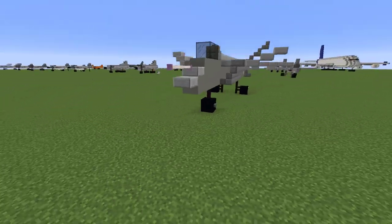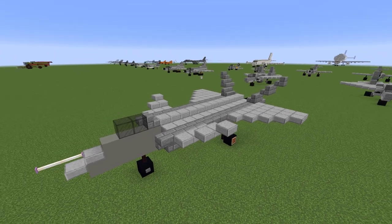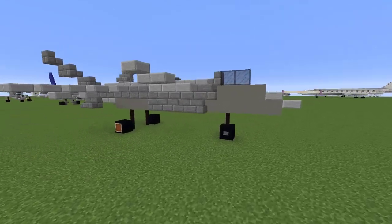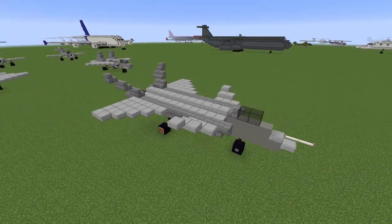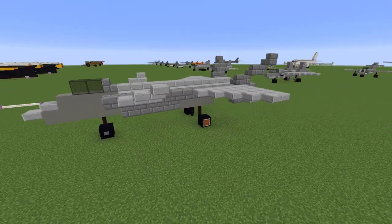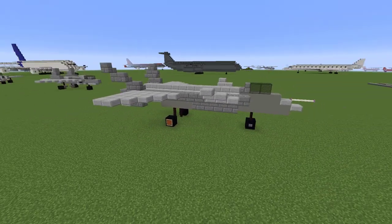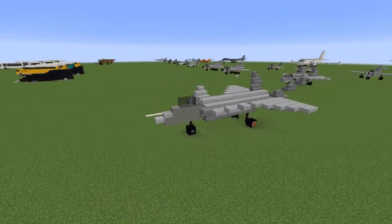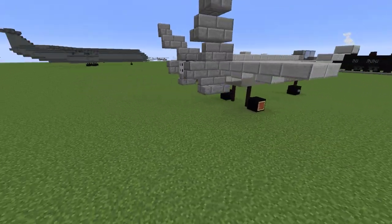It is, I believe, the third fifth-generation fighter to be adopted in the world, so that's a pretty big achievement. Basically what we have here is quite a large airplane with twin jet engines. It's got some canards up front and these interesting vertical stabilizers at an angle. It is designed for air superiority but also has some precision strike capabilities — a multipurpose airplane.